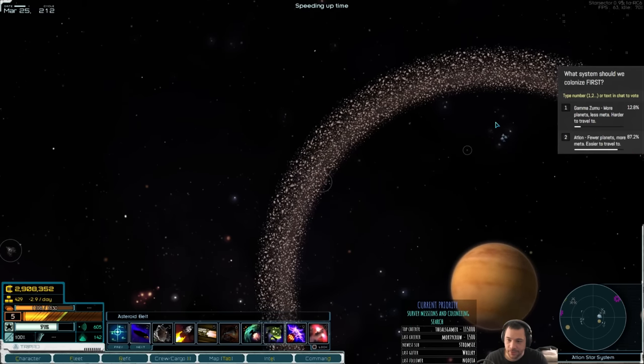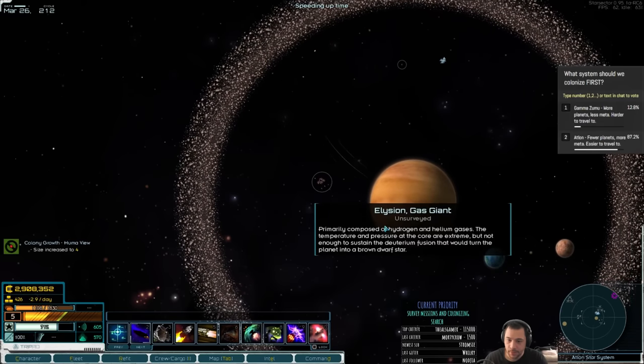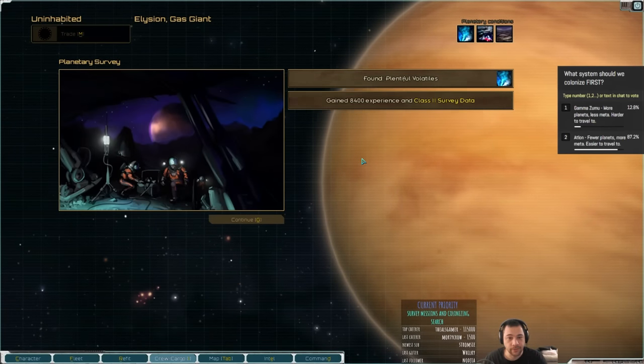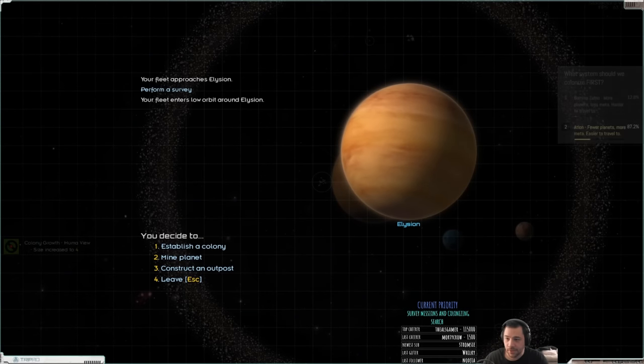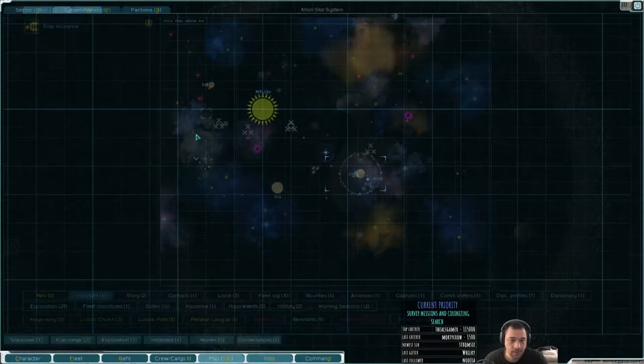This is the gas giant I wanted to survey. It looks like there's a fleet there that can't see me at the moment, so I should be able to sneak in and survey Elysian here. Plentiful volatiles. Now that we actually know what we're voting on, because we have complete data — which is always helpful — here is a quick review of the two systems, and then I'll put the poll back up.